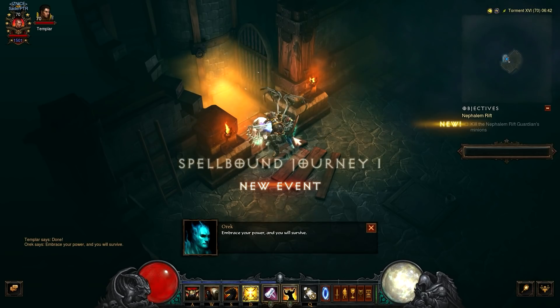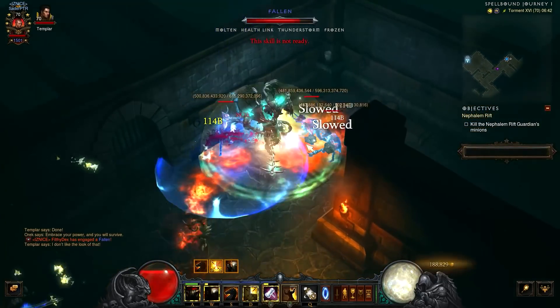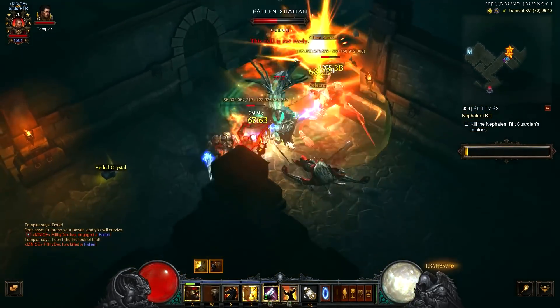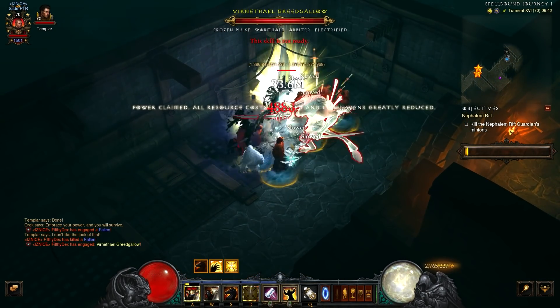We're going to get double DBs because we're going to take the Sage's set. We're also going to work in Cain's on the rift guardian so we get 25 extra keys. If DBs don't float your boat, you can get tons of extra gems or extra gold - it just depends on the particular spec you want to run, so we'll go through all the options.